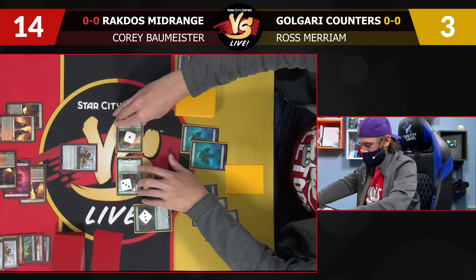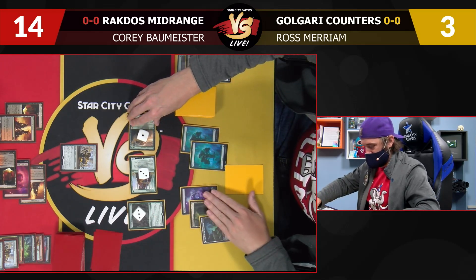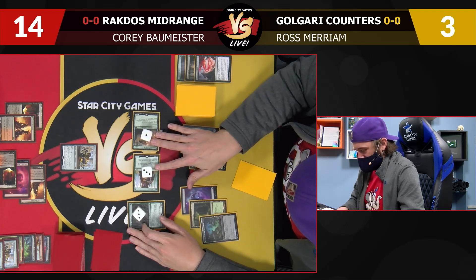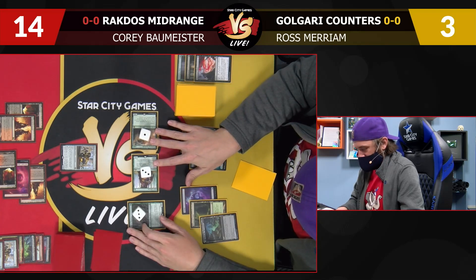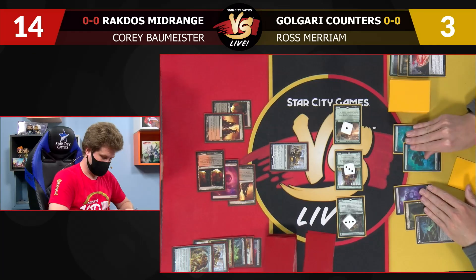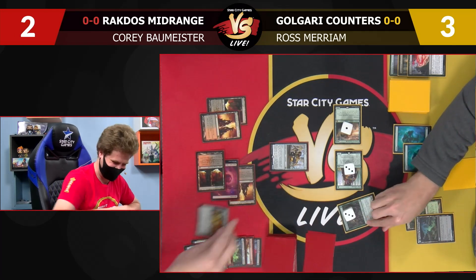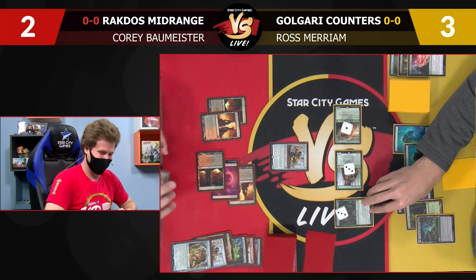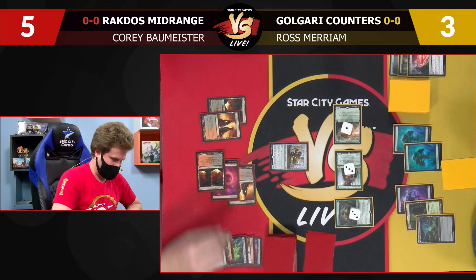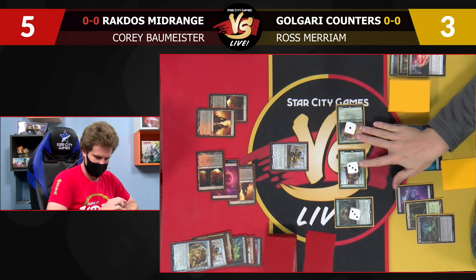I'll attack for nine, which will put you to five — actually, I've got to attack with everything. Attack for 12. Brings you to two, pass the turn. I was just thinking about needing to kill you next turn. I've got to leave the Swarm Trampler — attack with the Tramplers. I gained three, go to five. Do I actually want to block? This has Trample now, so that doesn't really pay.